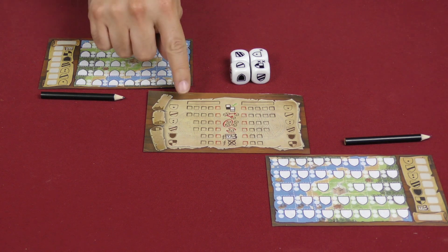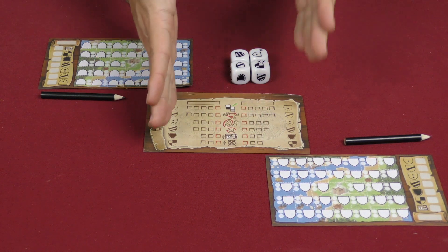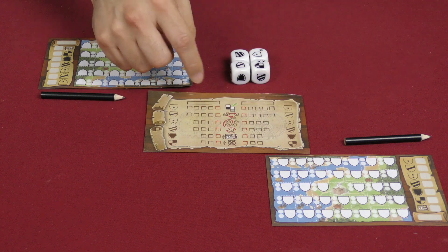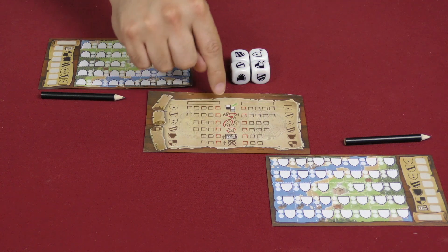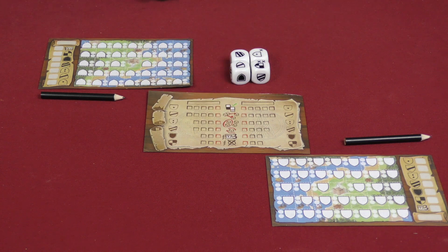Along the way, we'll also be marking off spots on these tracks, one player and the other player sort of working towards the center, and whoever is the one that makes it all the way to the center - the red square - is going to get a special action in the game from that being unlocked.